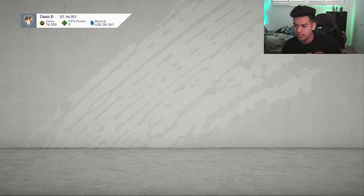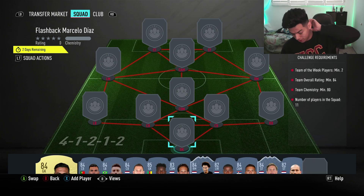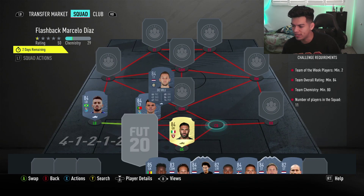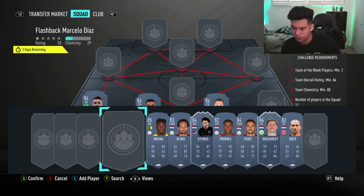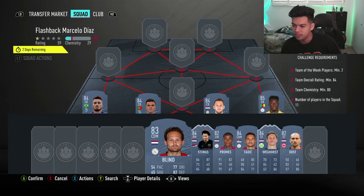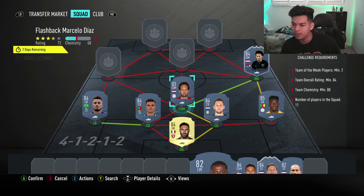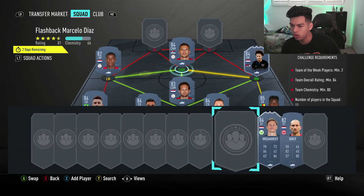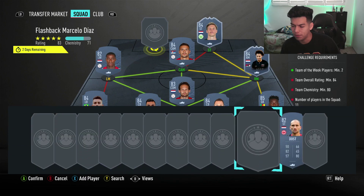This SBC requires an 84-rated squad with two Team of the Week players. Let's start off with Sirigu in net, going for Pepe and Telles, Davri on the right. We'll try Sirigu first, Onana there, Derebuin at CDM, with right midfield being Stangs — in-form Stangs from this week's Team of the Week. Promise goes at left wing, Dusan Tadic at center attacking midfield, with in-form Veghorst going in at right striker, and left striker is Bass Tosses.